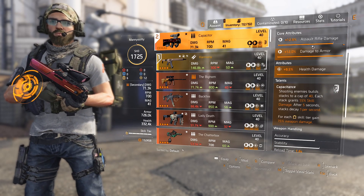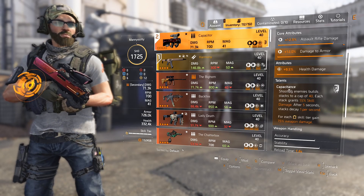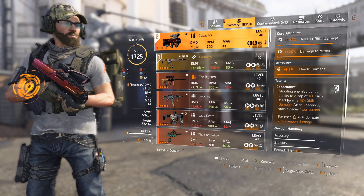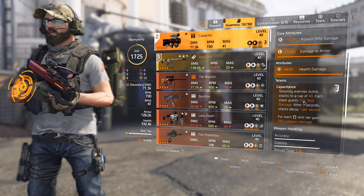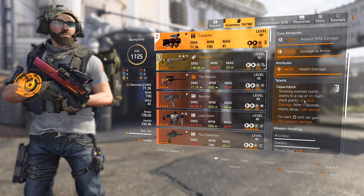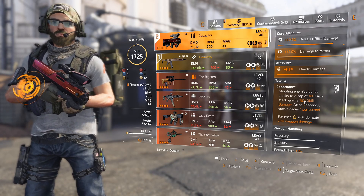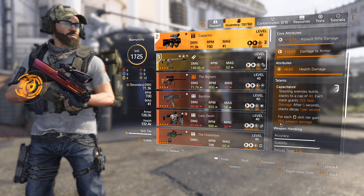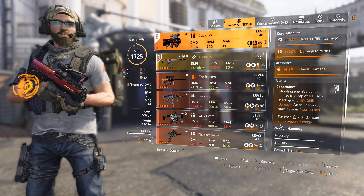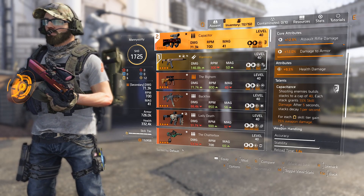You'll get this awesome weapon. It does assault rifle damage and armor damage to health. The talent is Capacitance: shooting enemies builds up a stack, capping at 40. Each stack grants 1.5% skill damage, meaning you get an additional 60% skill damage when you have all 40. And for each skill tier you gain 7.5% weapon damage — at skill tier 6, which you will have because this is a skill build, you'll be getting 45% more weapon damage, which is really nice.